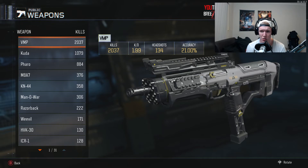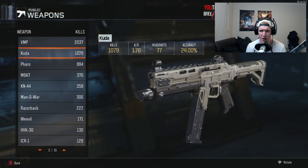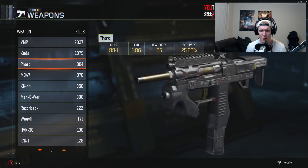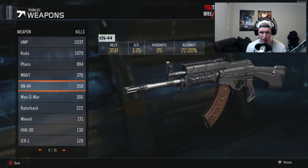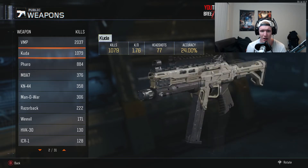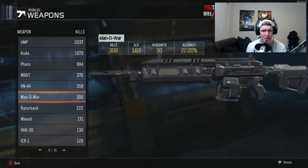So for my next barracks what I want is a 2 KD with the VMP. I also want to get my Cuda probably to a 2 KD, my Faro to a 2 KD, my M8 to a 2 KD, and also my KN to a 2 KD. So that's the challenge I'm going to set for myself — use these 5 guns and get them all over a 2 KD. I also want to use some of the other guns; I've got my Man of War at a 1.63 at the moment. That's pretty dreadful.